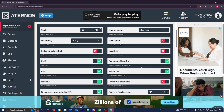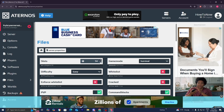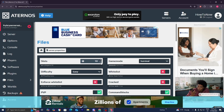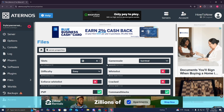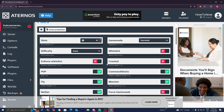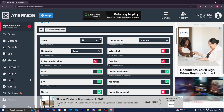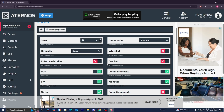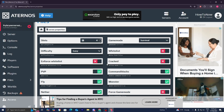Also where it says Slots, turn that down to the minimum amount — set it to how many players are actually playing. If it's just you and three other people, turn it down accordingly. Those are some settings you can change to optimize your server. In general, you want good and consistent Wi-Fi. I recommend using a wired connection like an ethernet cable, connecting one end to your PC and the other to your router.